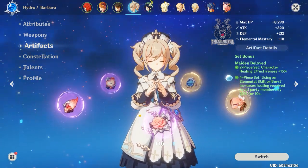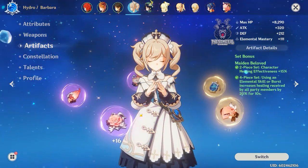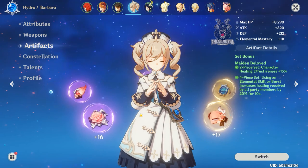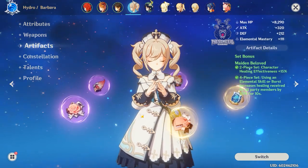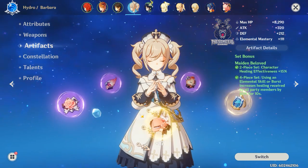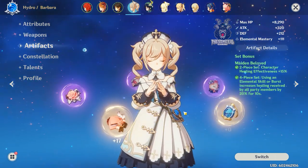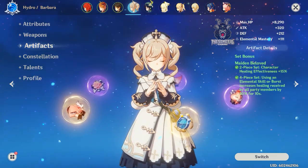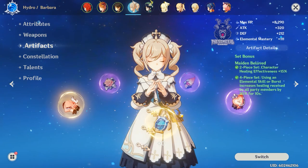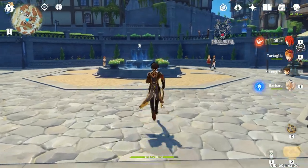Don't hard focus on artifacts too much. Between AR 45 and AR 50, grind some artifacts until around AR 48, then from there start grinding ascension materials for your characters. Make sure you have enough mora and hero's wits for the characters you're leveling to 90, and then just push through it. Hopefully everything stays efficient — I haven't reached AR 50 yet but I'll share my opinion once I get there.